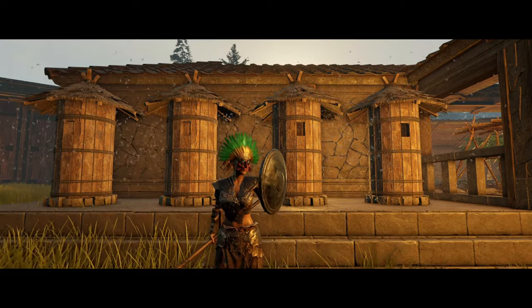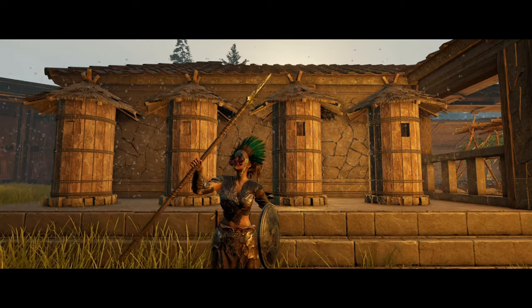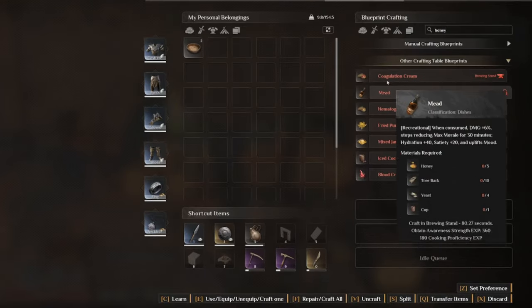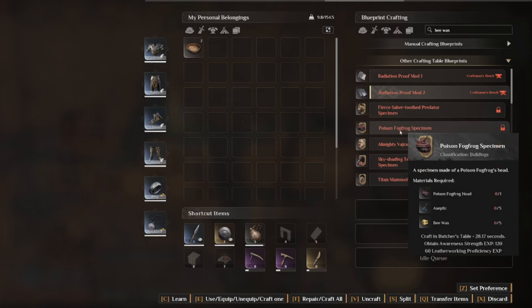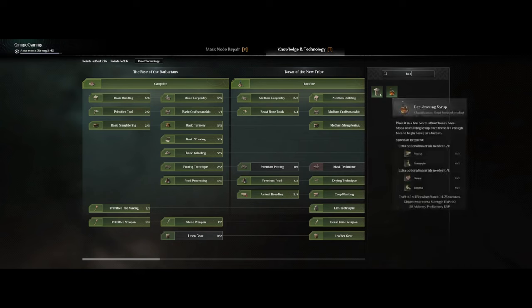Hey, what's up everyone! I hope you're all having a wonderful time. Here's a quick guide on how to get honey and bee wax in Soul Mask. Honey is necessary for a lot of things like food buffs and creams that will work as your healing potions. And bee wax is used to make radiation proof mods that you will need to have on your gear if you're going to progress into the desert biome.